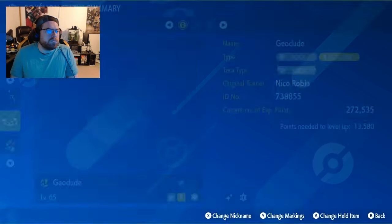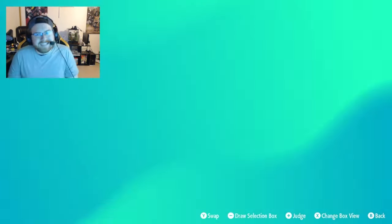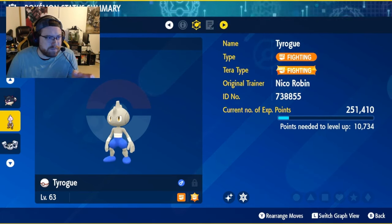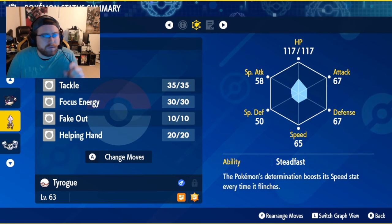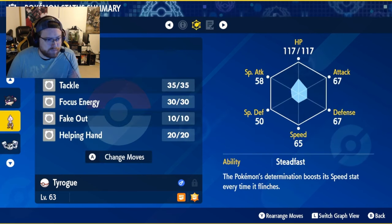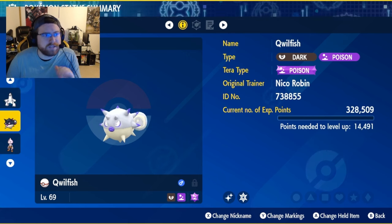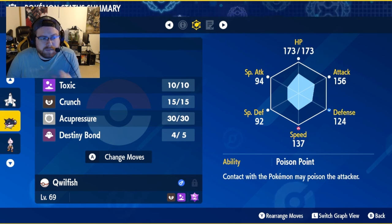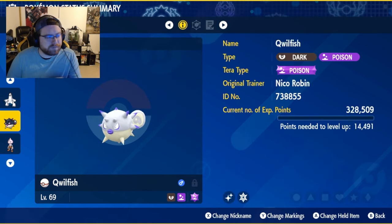Then we have the fifth member of the team: Tyrogue, level 63, neutral nature as well, equal attack and defense — kind of deciding on what I want to do with him. Docile nature, no mark. Then our third member is going to be Quillfish — Hisuian Quillfish, to be specific — with that Poison Point ability. Plus speed, minus defense. Hasty nature with no mark. But still a beautiful shiny nonetheless.